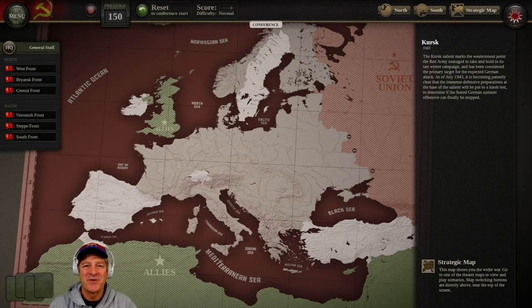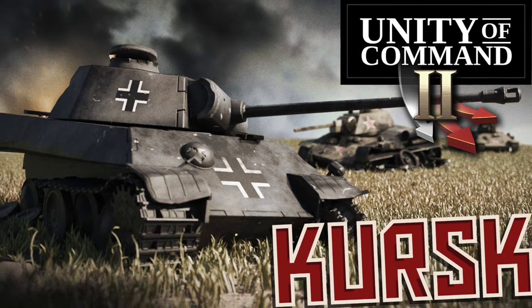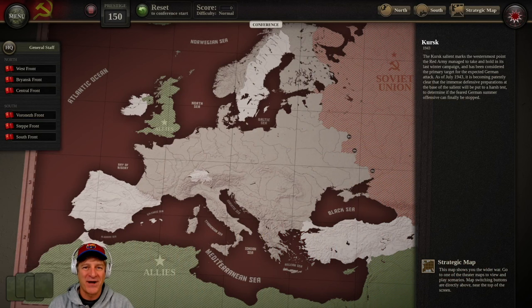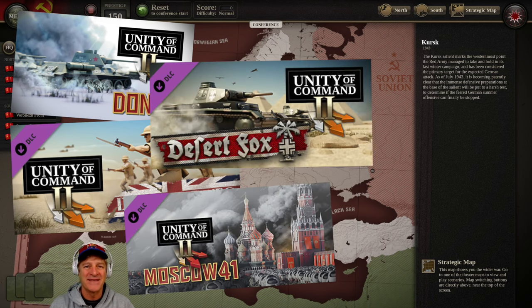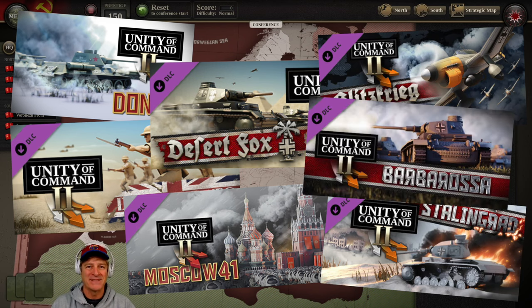Hi everybody, I'm Zillow Blitz and welcome to a sneak peek preview of the Kursk DLC with Unity of Command 2's operational combat system. This is the eighth DLC in their system, covering combat on the eastern front in the summer of 1943. If you're not familiar with Unity of Command 2, it's an operational World War 2 combat system that is massive now. There are DLCs covering North Africa, the Western Front, and the eastern front — all fun and deep with multiple scenarios and campaigns.